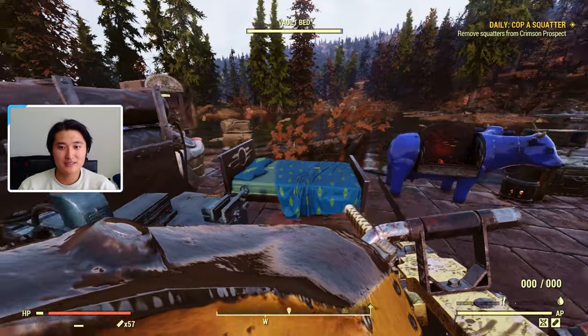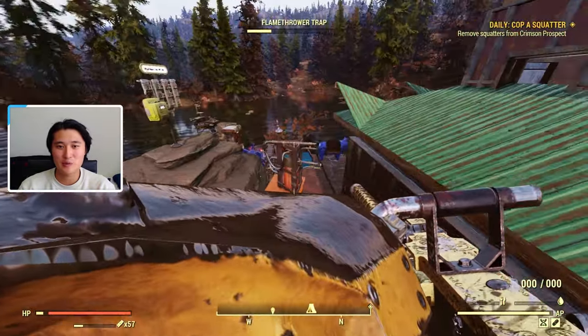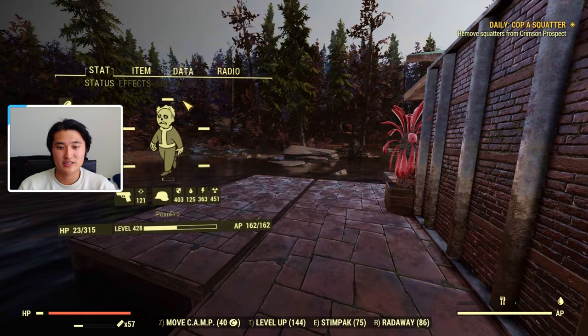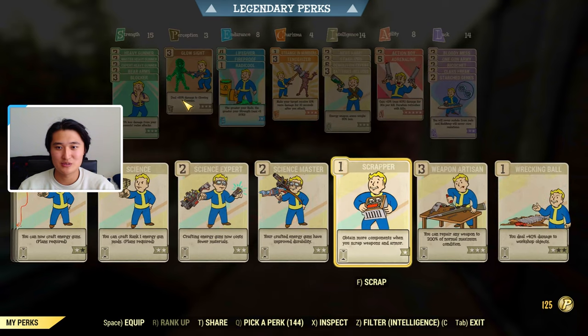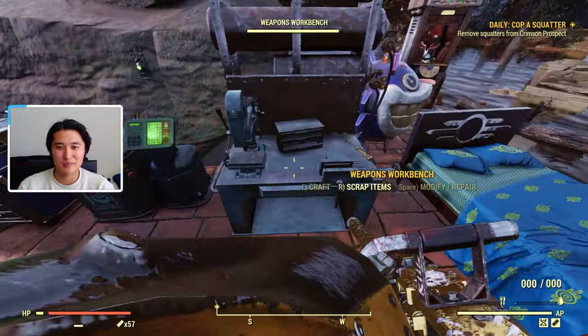Next up, the mods. On most guns you can find mods already made out in the world, or you can learn the plan for the mod by scrapping 50 cals. If you use Super Duper — there's a 30% chance you'll get double the results when crafting — you can craft a bunch of 50 cals, proc the double, and scrap both. Then use Scrapper to obtain more components when scrapping weapons and armor, which increases your chances of learning mod plans.